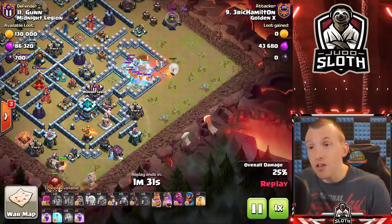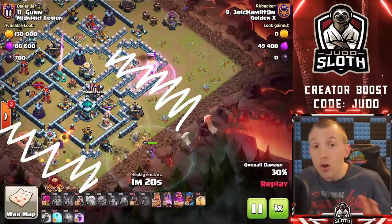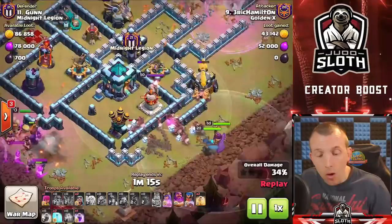In this attack the Queen does not only take out dangerous defences — she's taken out the right-hand side, meanwhile the King and the siege barracks take down the left or bottom area of the base, for the hybrid to come straight through the middle to the town hall and to the defences. This occurs at any level — irrespective of what town hall level you are, you've got to set up the funnel for your troops to get into the base. I would highly recommend that funnelling video to help you perfect this.